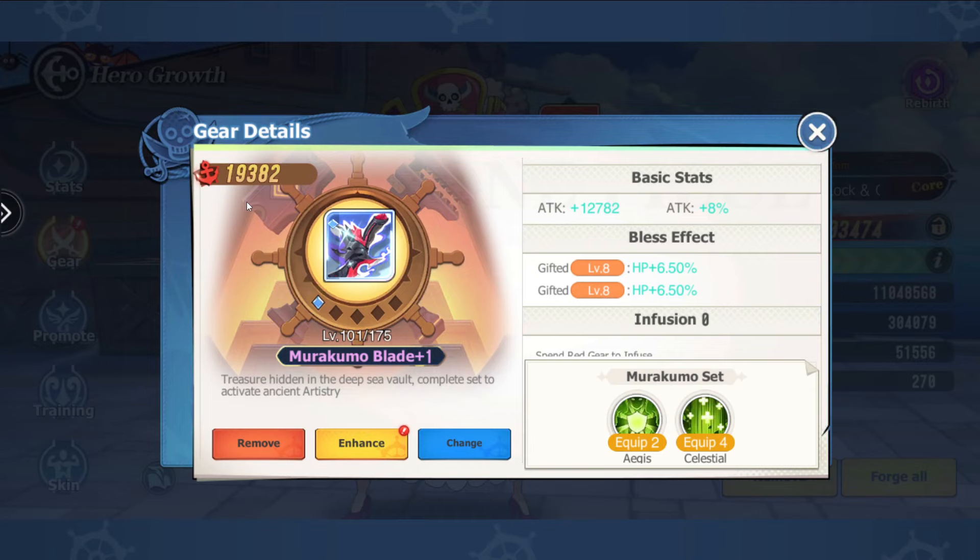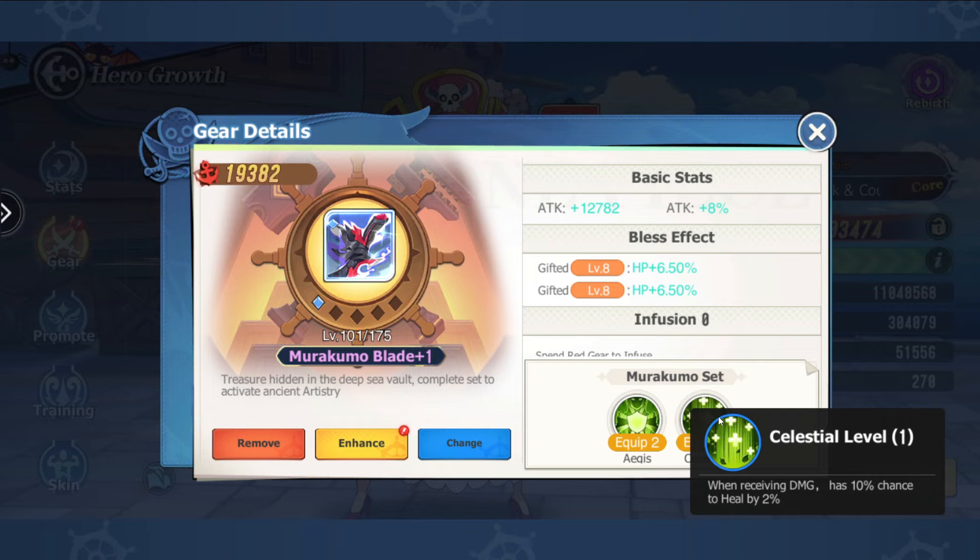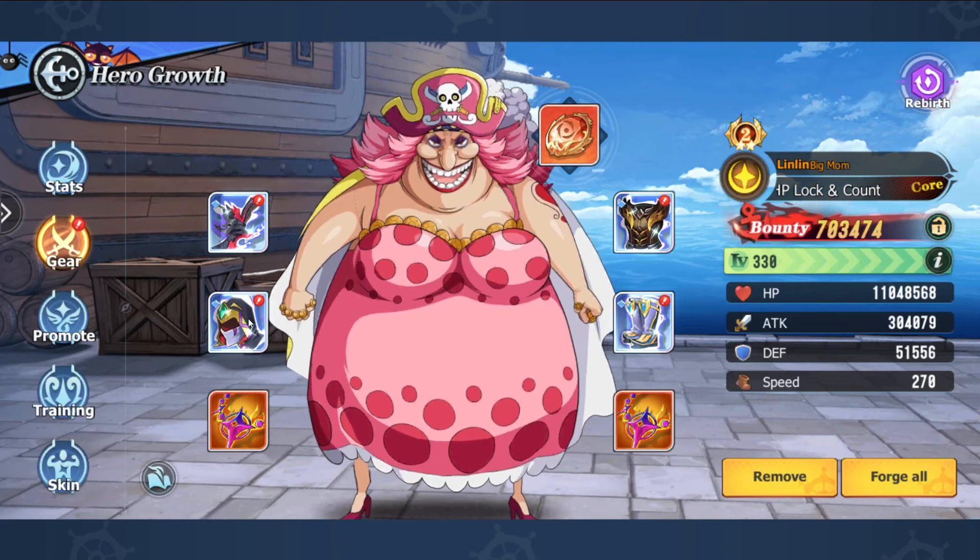All of the tanks are going to be running pretty much the same set, and that is the Murakumo set. This is going to give you the 4-piece set bonus, which is in battle: 10% HP up and 10% damage reflect, and then later on a 10% chance to heal by 2% when receiving damage.